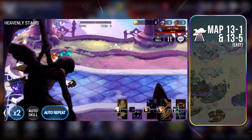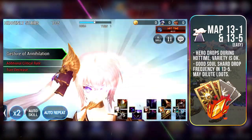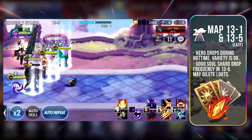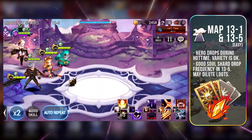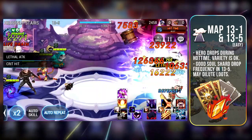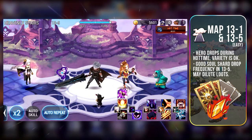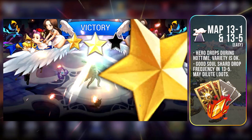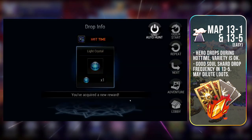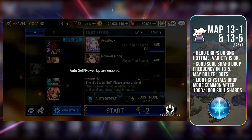13-1 and 13-5 are good maps for extra fodder — you get tons of fodder including dragons and phoenixes. 13-1 is sometimes preferred to limit drops to only fodder because if you farm in 13-5, you also get a good drop of Soul Shards, which means within the same duration you will get less fodder in 13-5 than in 13-1. So some players farm 13-1 during Hot Time and then farm 13-5 outside of Hot Time. Light Crystals may drop in map 13 but the drop rate is pretty low.